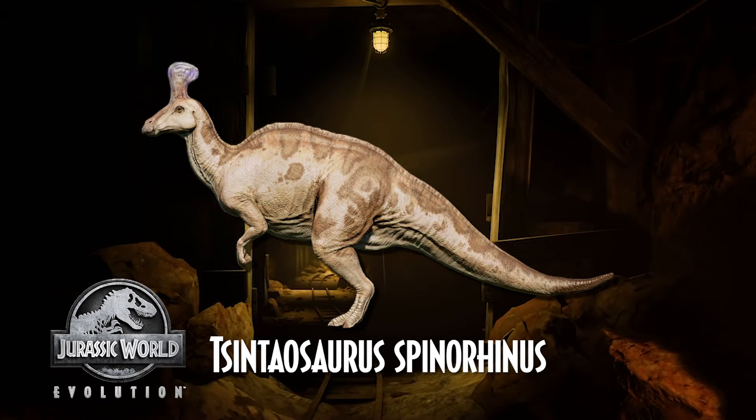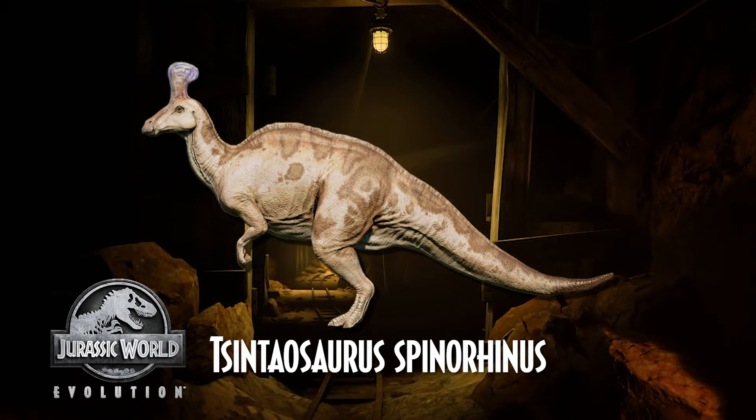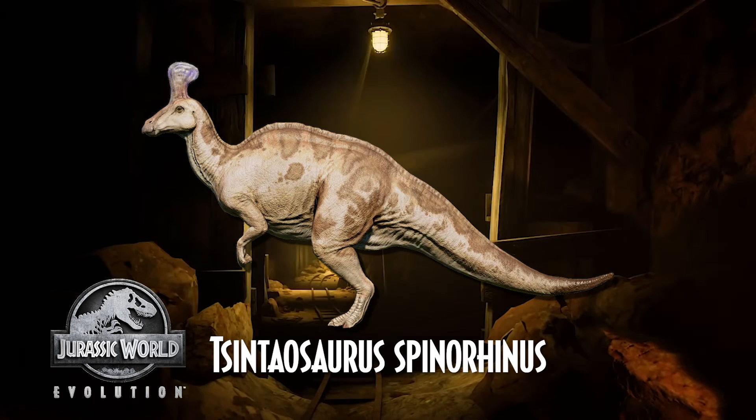Now for the last honorable mention before we get to the most famous member of this family for the franchise. This one is Tsintaosaurus spinorhinus, another species so far only showing up in the Jurassic World Evolution series. Tsintaosaurus, meaning 'Tsintao lizard,' is a genus of hadrosaur dinosaur from China.